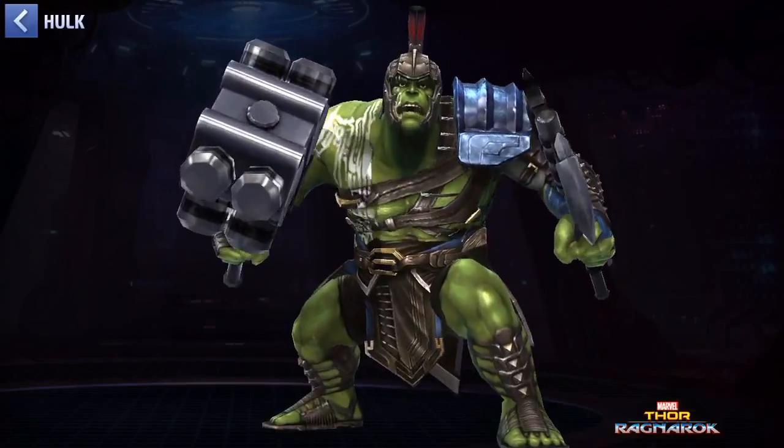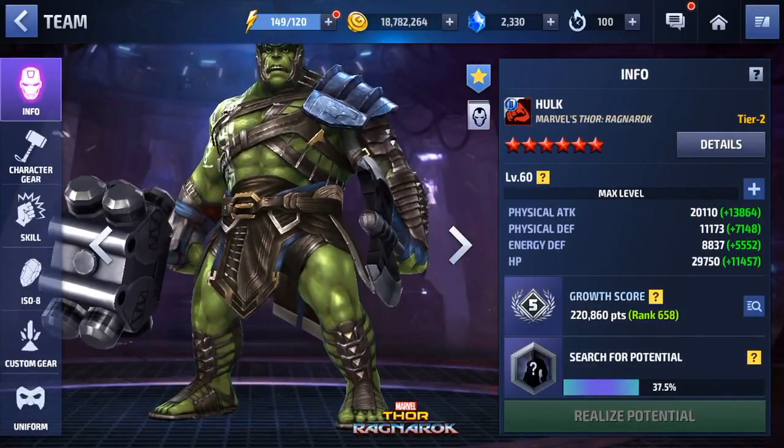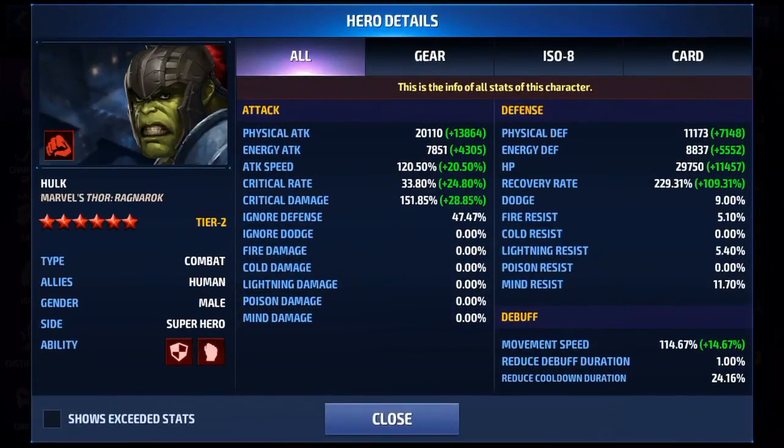He smashed the ground — and that's KO right there. Now if you go to details, you will see all of his stats. Each character at the bottom left, right there by ability, has their own set. So he has durability and he has strength.